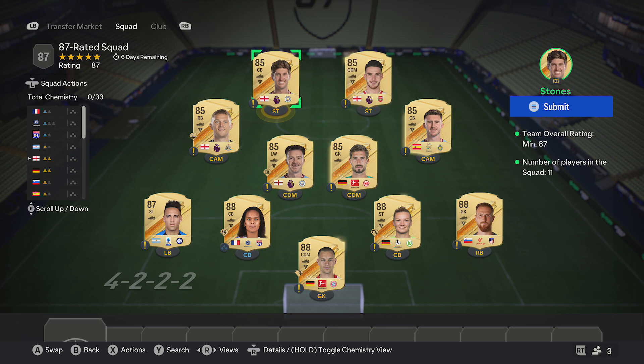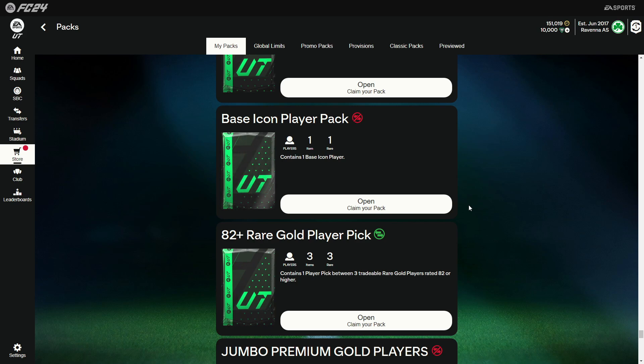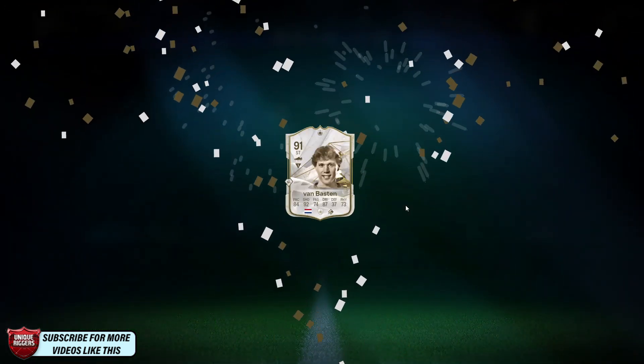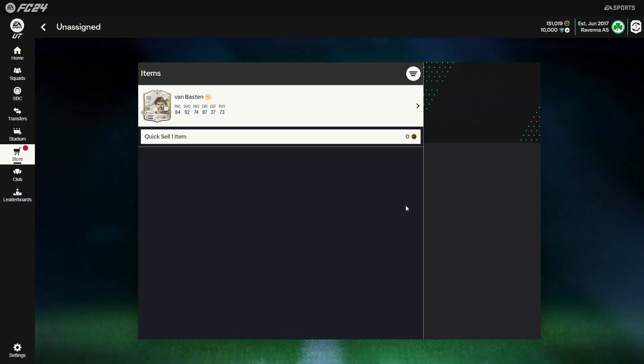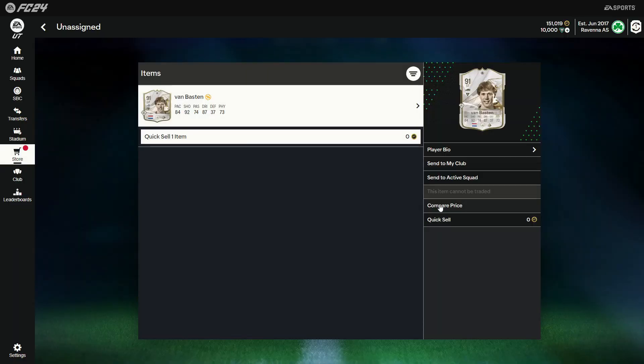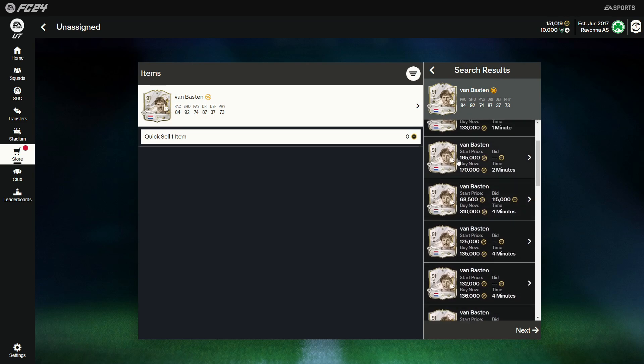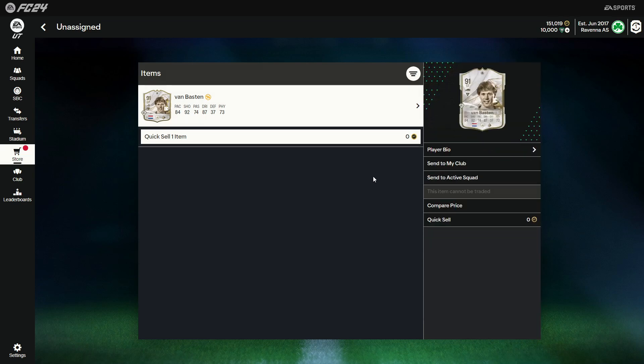Jumping into the packs — you can open them on the web or console. EA shows me someone decent here: Van Basten. His price on the market is around 115k, which is just going to be fodder. Appreciate it, thank you so much.